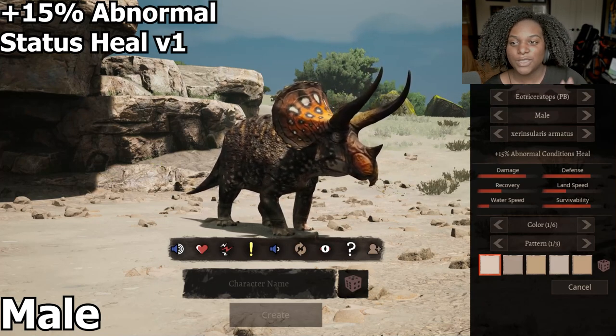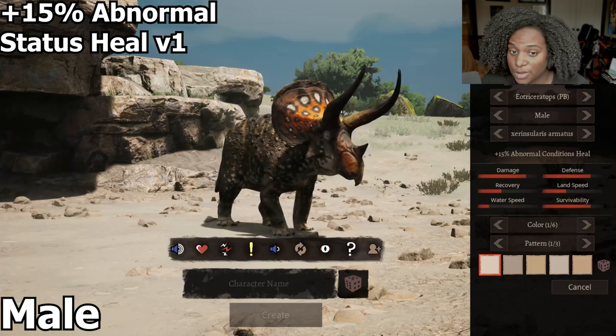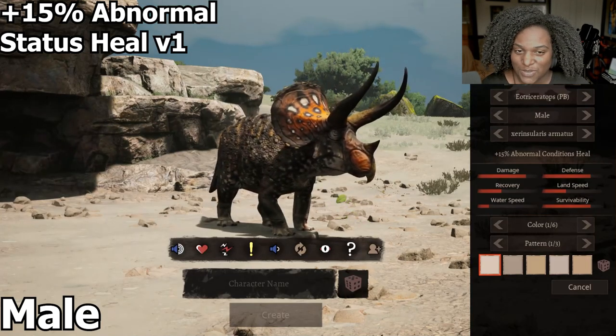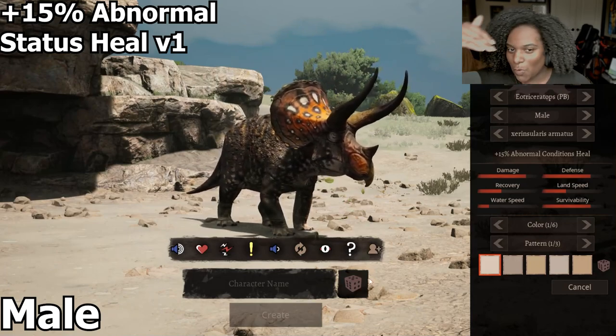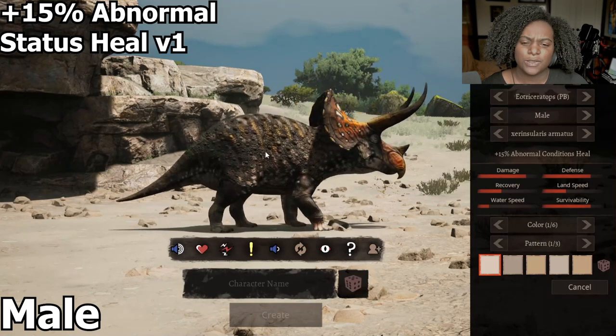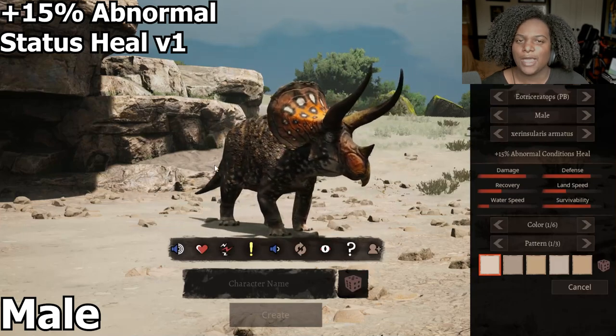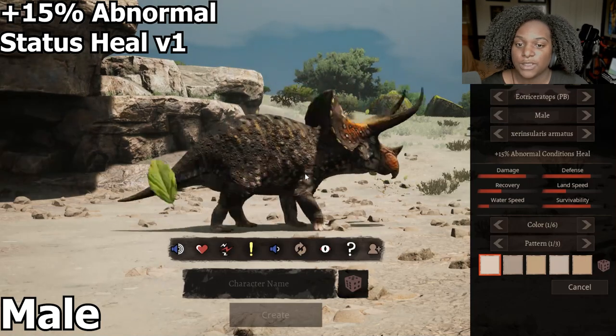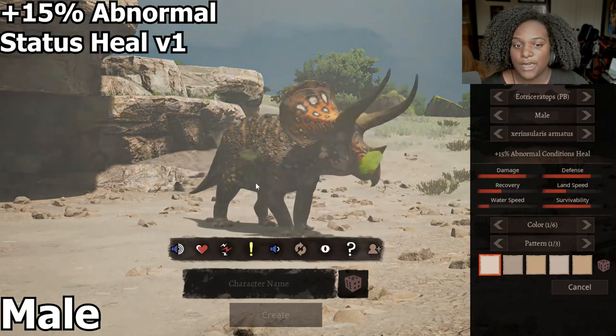First up, we have our plus 15% abnormal conditions heal subspecies. This version of Eotriceratops has much curvier long horns up here at the top, but it looks really good. The body looks a little bit smaller, but we'll see next to the actual official model. I love the frill here. The default skin is fantastic — I think it's very fitting.